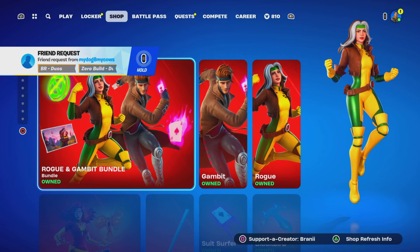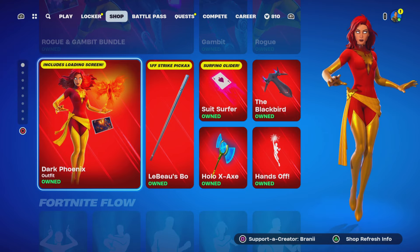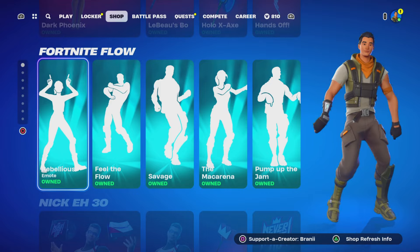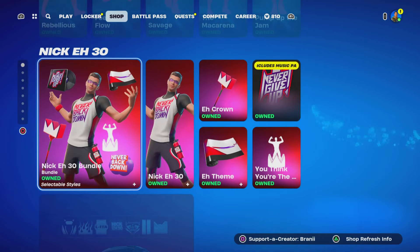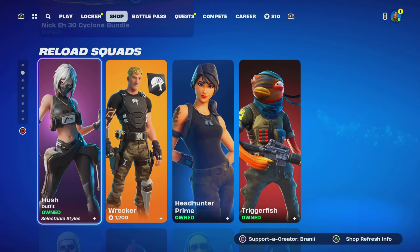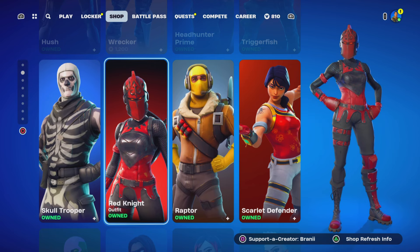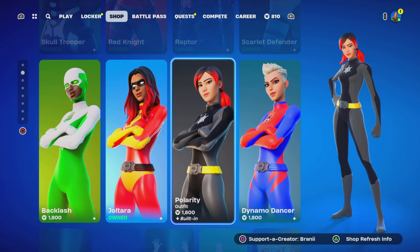So this is the item shop. At the top, we got more Marvel skins — very nice to see. We still got some Icon Series emotes here, still no Get Greedy emote. We got the Nick A30 skin, the Nick A Cyclone Carbondo, and the Reload Squad skin still here. They brought back some OG skins from Chapter 1 for OG Reload. We'll also be playing with subscribers this week in OG Reload, so comment down below if you guys want to play with me.